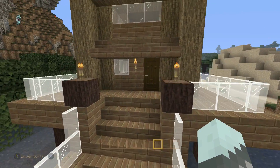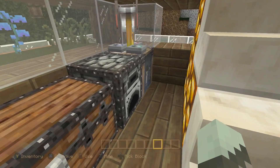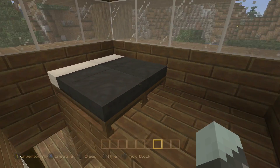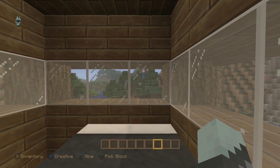Inside, it's pretty basic but it looks pretty good, I think. We have a chest, a furnace, a brewing stand, and a crafting table. We got a staircase and two beds, so you gotta have friends over here — look at that dude over here.